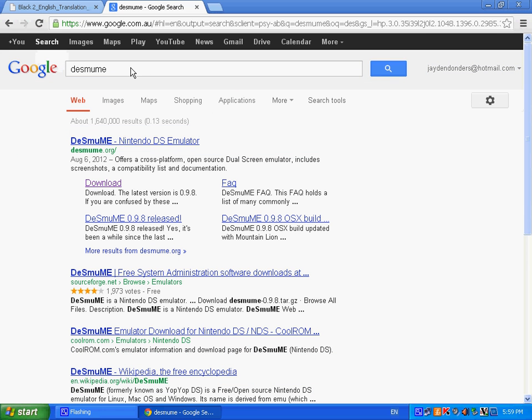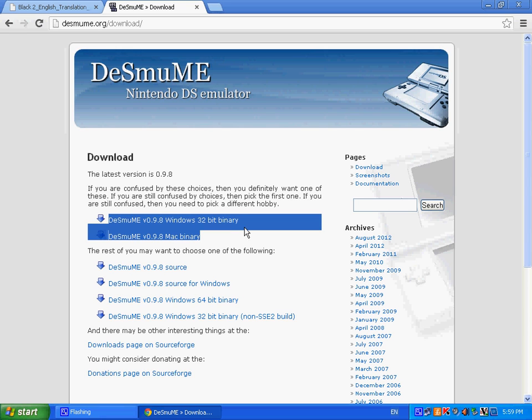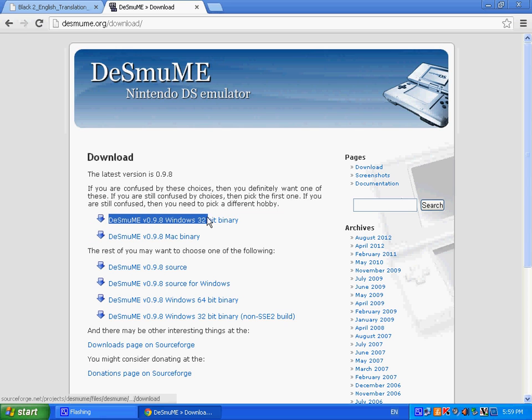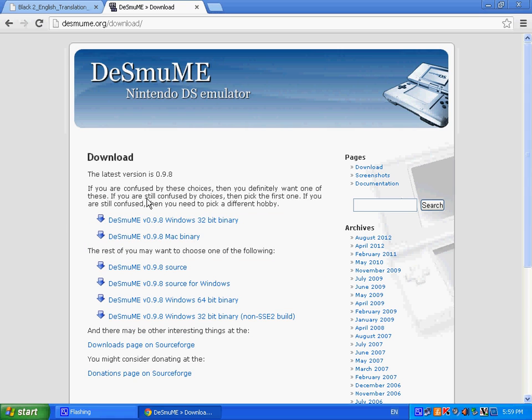First of all, you want to look up this program called Dezumi for Windows or Mac — it works on both and I'll be releasing both download links and everything else that you need. So you want to click on this here, search, and then click on the download button. This is a safe download, don't worry about it, and then you just want to click your version, whether you have Windows or Mac.